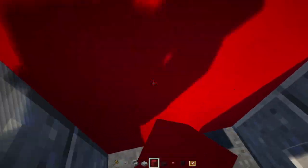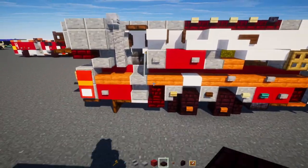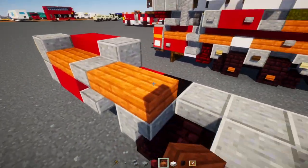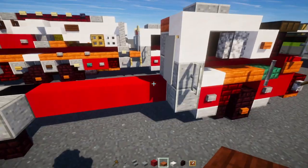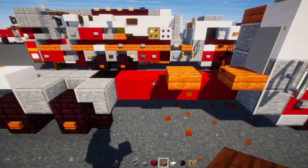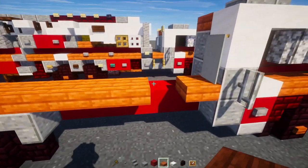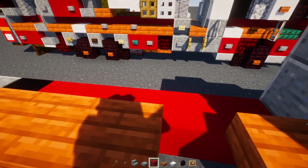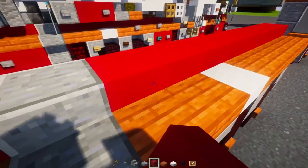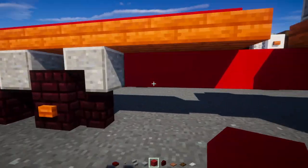Two blocks long red concrete, two blocks wide red concrete at the bottom, then an acacia slab two blocks long, another two here, and a smooth quartz slab. Then add acacia slabs, skip a block, and extend this all the way across. Then go behind the acacia slab and add red concrete going all the way across to the other side, then two red concretes here.